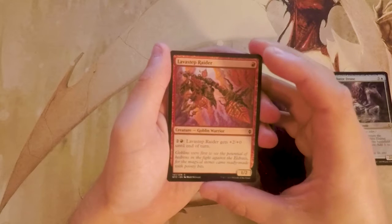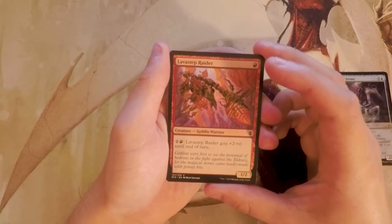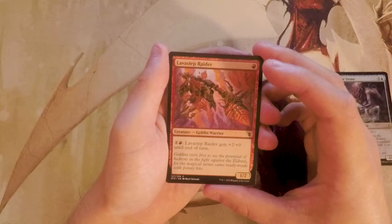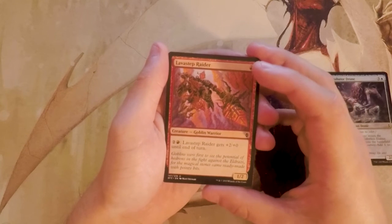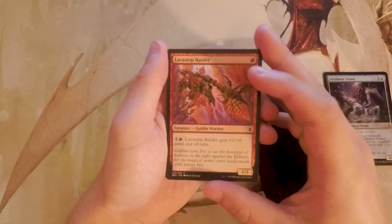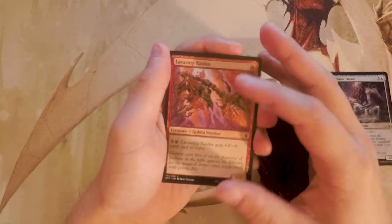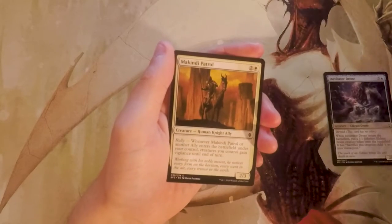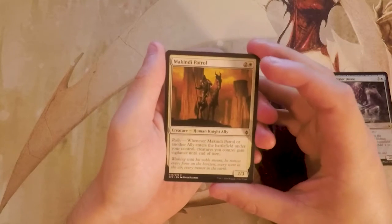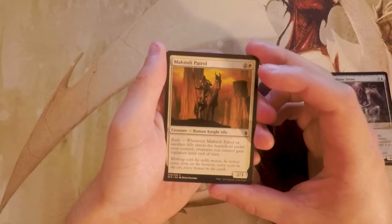Lava Step Raider is a 1/2 for one red. You can pay two and a red and it gets +2/+0 until end of turn. Another very good red-black aggro card — it's fantastic in that deck. It is a little heavy to pay that activation cost, and you wouldn't want tons of these, but it's okay. I would probably not first-pick it.